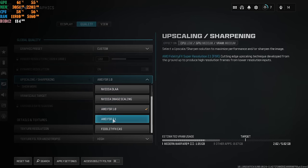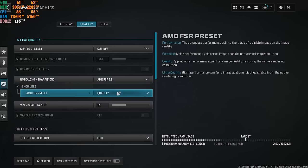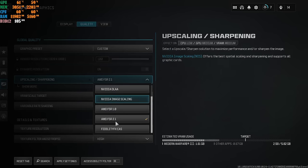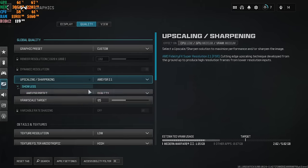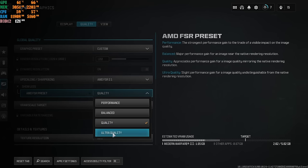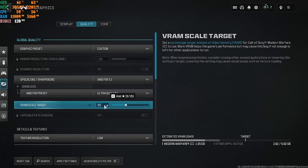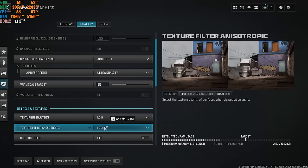A lot of people also use AMD FSR 2.1. If you use this option, go to Quality or Ultra Quality — whatever you set on FSR 1.0, mirror it on 2.1. Never use Balance or Performance — you'll want to throw your monitor out the window. Keep VRAM Scale between 65 and 75, or up to 85 if your machine can handle it. Set texture resolution to Low and Texture Filter Anisotropic to High.